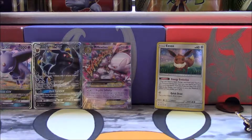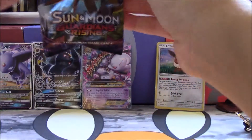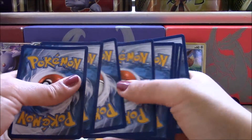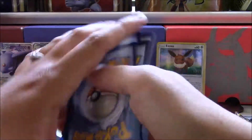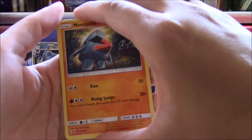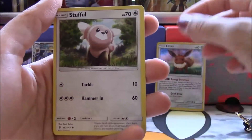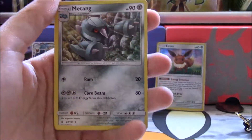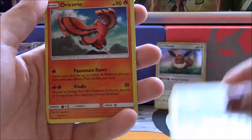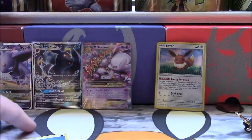All right, on to Guardians Rising. Got a green code — I don't think we'll get any more white codes, I doubt it. Water Energy, Swim Pod, Nosepass, Wishiwashi, Slowpoke, Stufful, Puffin, Natane. Oh, Choice Band — there you go. Reverse Holo Komala, and an Oricorio. Oh my gosh — sorry, did I hit you with that Wishiwashi?